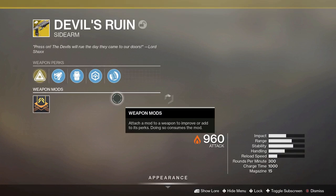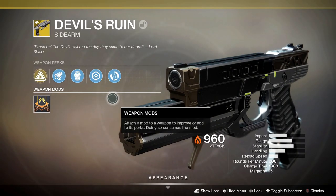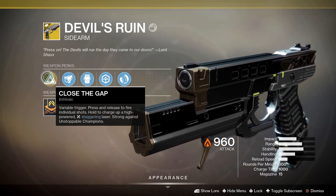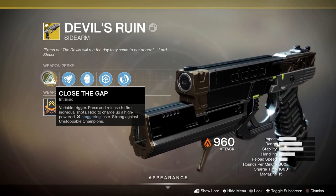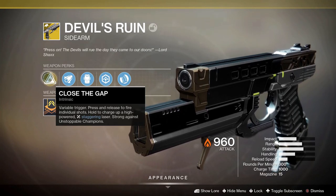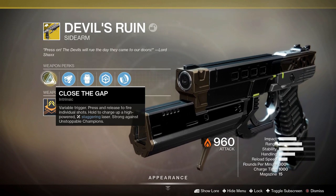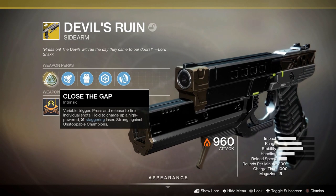If you guys haven't seen this before, I gotta go over the perks, right? It's a new weapon. Close the gap. Variable trigger: press and release to fire individual shots. Hold to charge up a high-powered staggering laser, which could be really fun and handy for nightfalls.